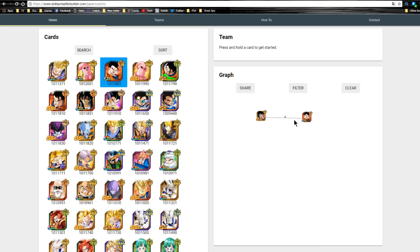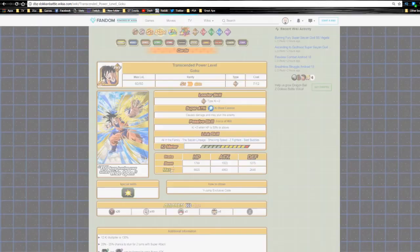He's a physical unit — obviously I'm not going to tell you to run him on the team — but he gives Ultimate Gohan a 15% defense buff, 15% attack buff, and 3 Ki. The All in the Family link skill is really cool and more beneficial now because it's a percentage boost. Especially with Ultimate Gohan running on that team, that 15% can make him tank even more, but overall it's not really that needed.